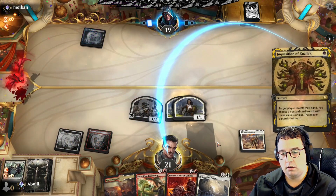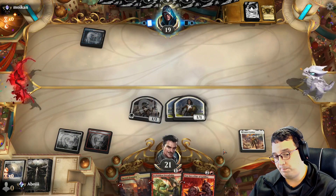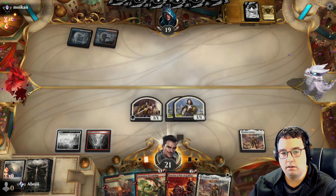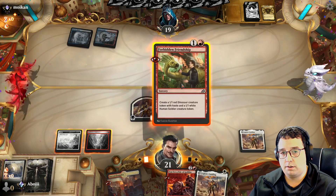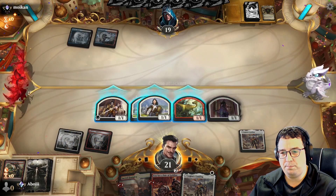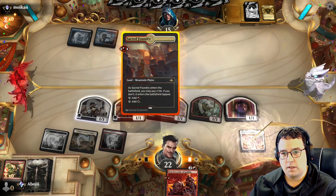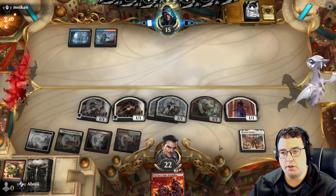Game two, Boros Tokens showing their power — they can actually get it done. Hoping for similar results. Opening hand looks pretty sweet, a little bit of removal if the opponent has a good turn one, otherwise just start loading up the board. That was a mistake — I definitely should have gone out with the Clifftop Retreat. Oopsie. Well, it's gonna be instant speed Raise the Alarm.